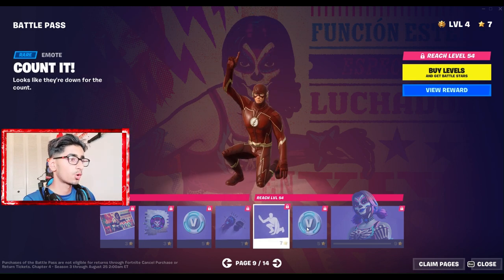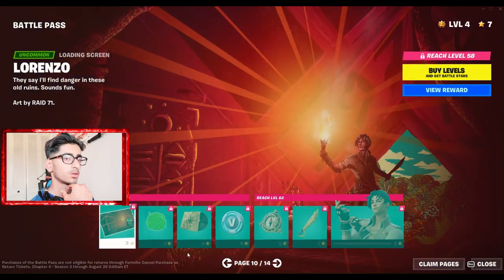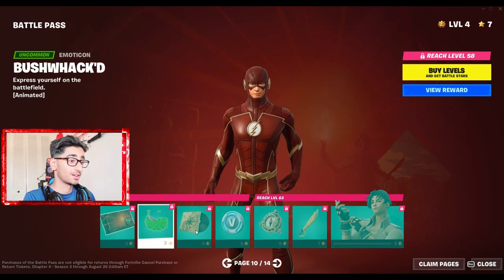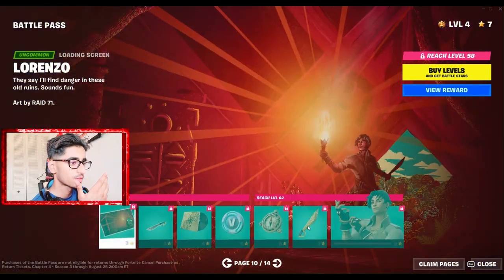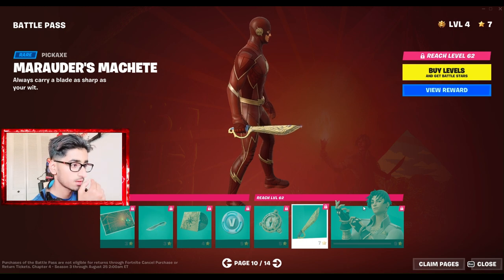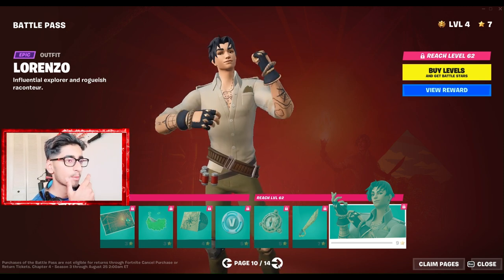You always want a wrestling-theme skin. Then we have Mariposa herself. Lorenzo — this is actually the main character of the whole battle pass. He looks pretty sick, like really sick. There's a compass on him — pretty mysterious, like he knows where it might lead. There's north, south, west, and all that. He even has his own machete — looks fire.